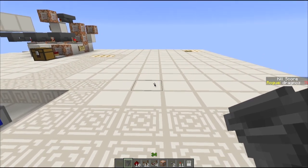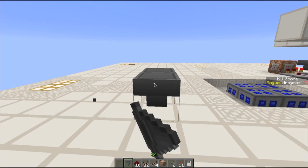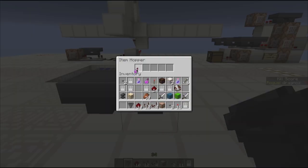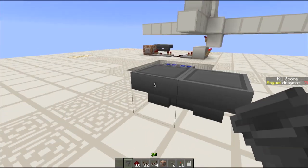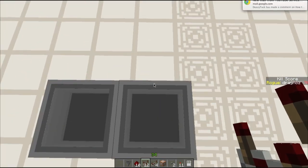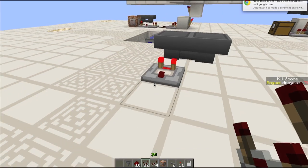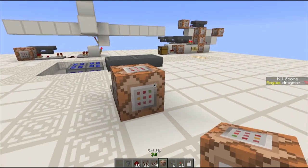So first thing we want to do is the hopper clock. You point two hoppers towards each other like so. Then you put in an item — any item, it doesn't matter — and you'll see the item will flash in and out because it flashes between the two. Now we're going to take an output from that, so we just hook up a comparator. And now we'll take that output and run it into a command block.